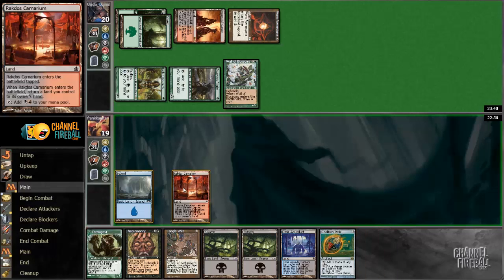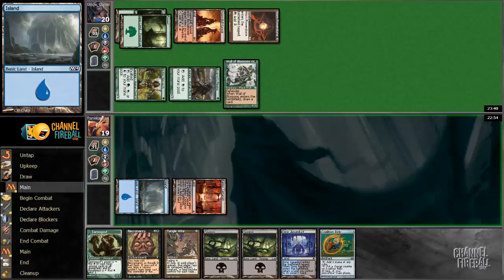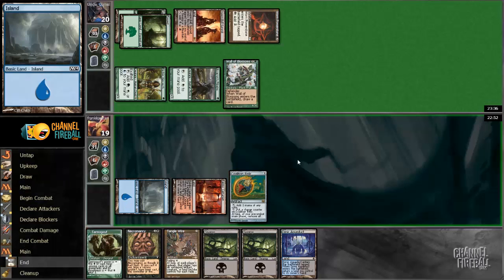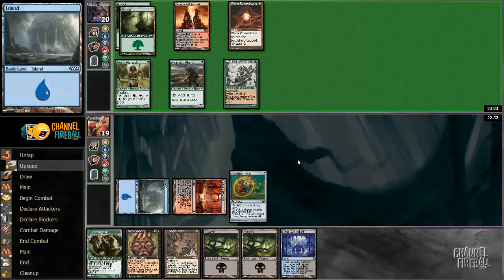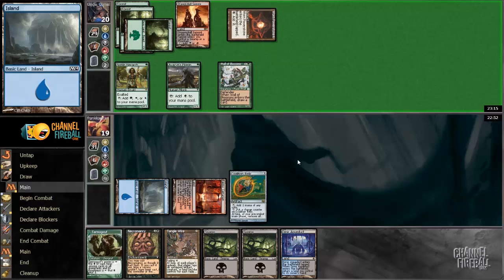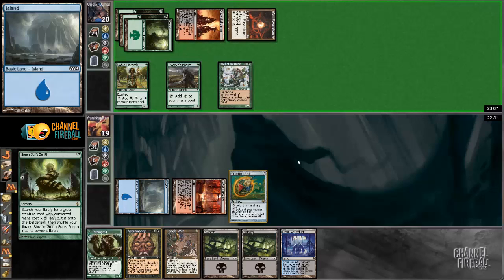Coalition Relic — we have a green source, and still not really doing much this game. My opponent has access to how much mana? 1, 2, 3, 4, 5, 6, 7, 8 if he plays a land — jeez. Probably not winning this one, assuming that my opponent did remember to put some big cards in his deck. Well, that looks like a lot of mana. Doesn't spell good news for me.